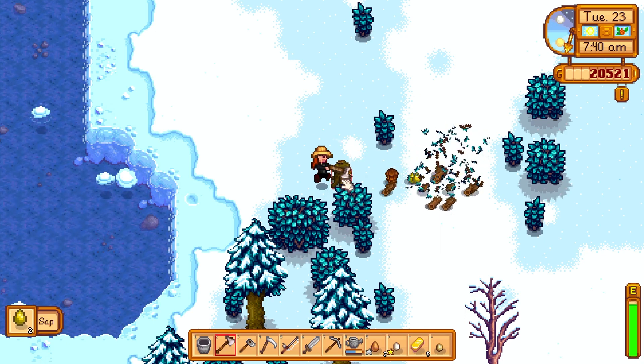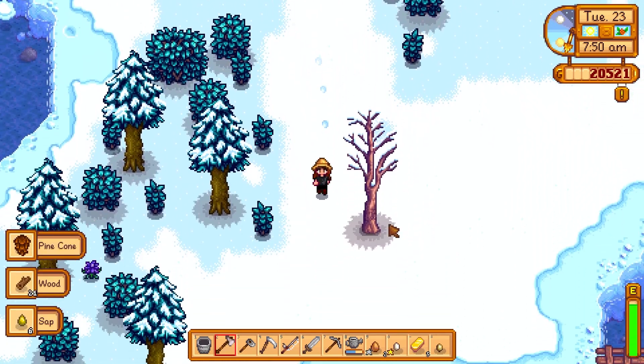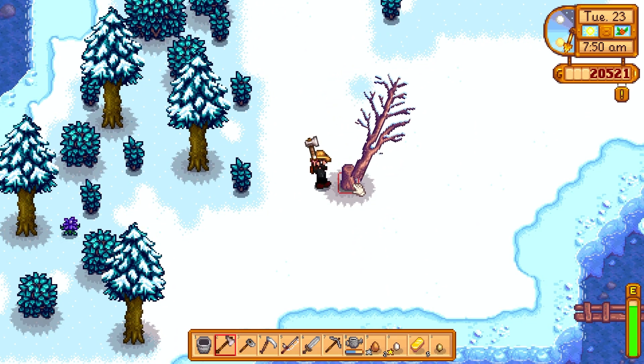The same goes for stumps and large logs. When you chop down a tree, you will receive wood, sap, and oftentimes a seed for a maple tree, oak tree, or a pine tree.